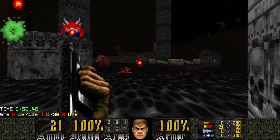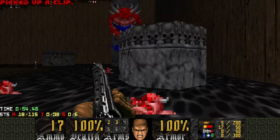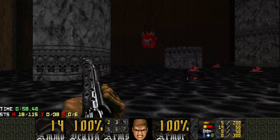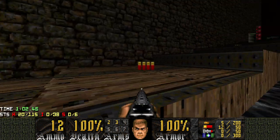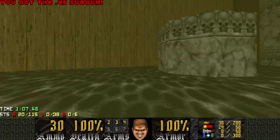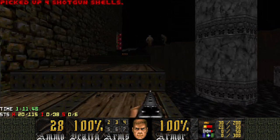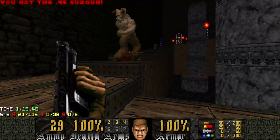Once you get the combat shotgun, you should be able to get rid of all the enemies here. You should have an opportunity to get the submachine gun as well from either chaingunner, as long as you can find where they are. I got both of them, good. So now we can go up the stairway, grab another submachine gun, and get ready to kill all these enemies.